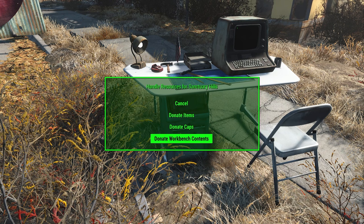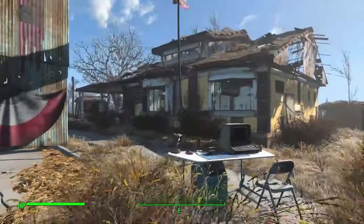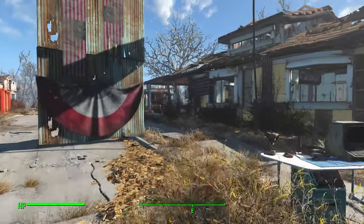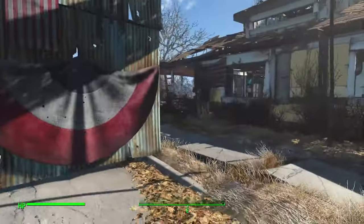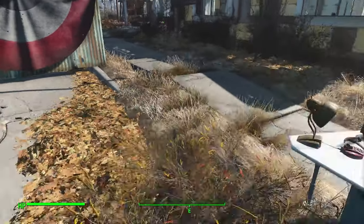Donate Workbench Contents is effectively the same as walking over to your settlement workbench, taking all the items out, and dropping them in through this interface. Be aware this is a risky button on lower-end systems and Xbox if you've got a lot of items in your workbench. On a mid-to-high-end PC it's a great time saver. The reason you might want to do this is that while you're in the settlement settlers can use workbench items to build and upgrade plots, but once you leave they will only use virtual resources — this gives players more control over which items settlers have access to.